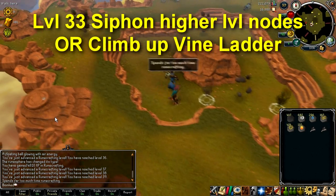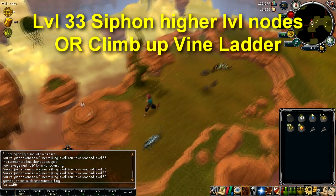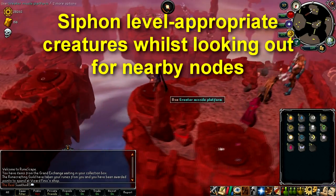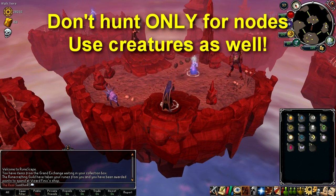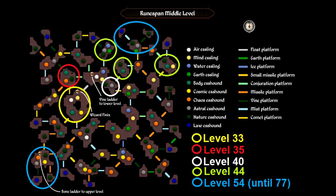Once you're level 33 you can either stay on the first floor siphoning higher level nodes, or head up to the second floor by going to the island just west of Wizard Phoenix and climbing up the vine ladder. For the second and third floors, the key to training is to siphon from a relatively high level creature while focusing on finding high level nodes nearby. Don't go hunting exclusively for specific nodes, as the time spent running around is better spent siphoning a creature. Always look out for blue or yellow wizards nearby. Circled on screen are the islands on each floor where you can find the best nodes for your level.